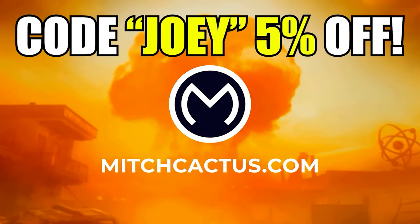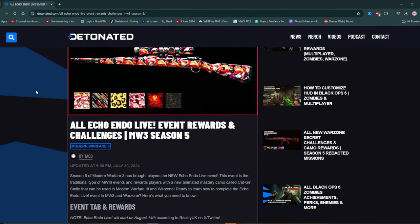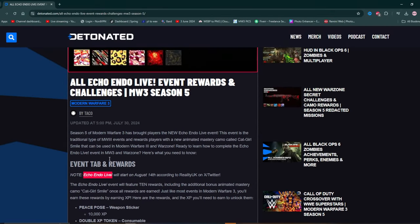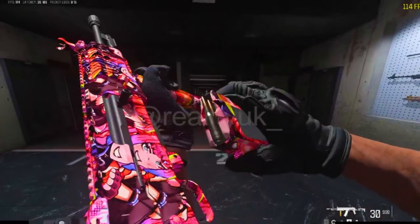The cat girl smile new event camo has been rumored and leaked for August 14th. It's called the Echo Endo Live Event on Modern Warfare 3. At the time of recording it's August 13th, which means it will be available tomorrow.